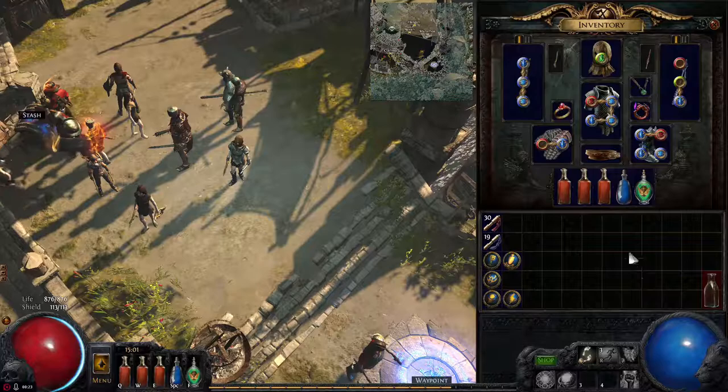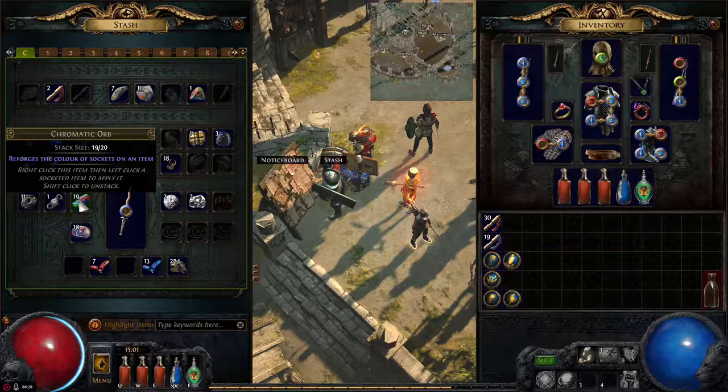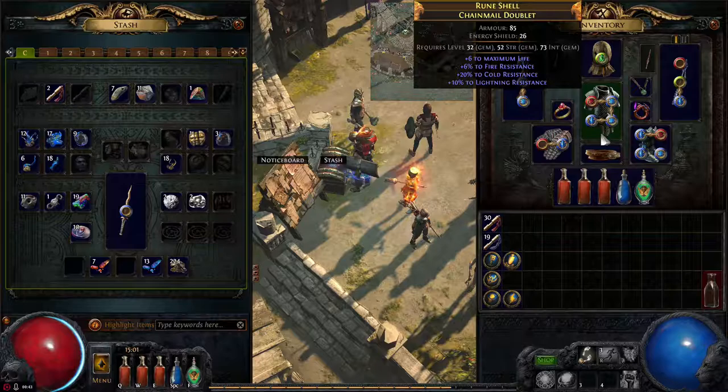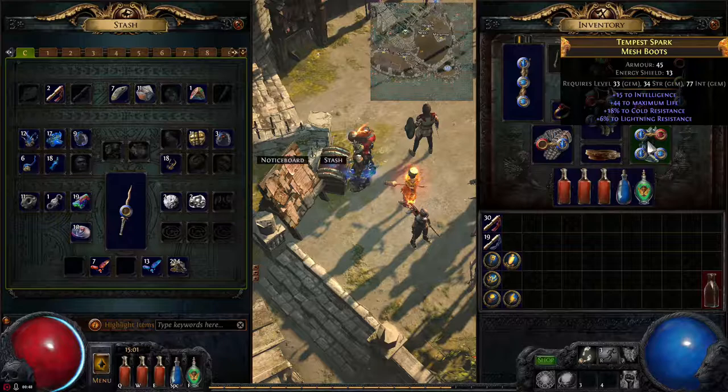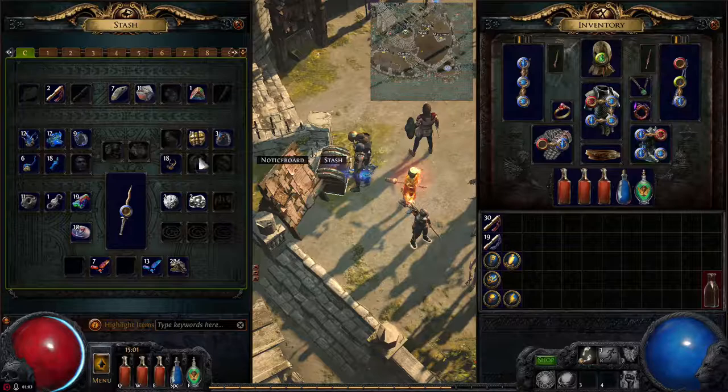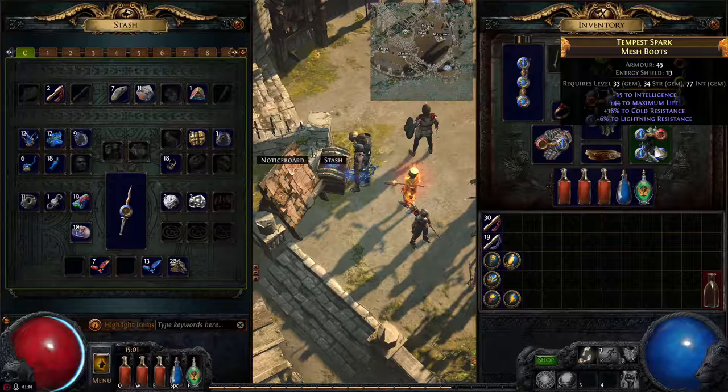First, remember all the stuff we picked up before — I managed to get a fallings from it, and I used four chromatic orbs to get the colors that I want. You'll notice this chest has armor and energy shield, so I knew it was likely I'd be able to get the right color socket I want — that's why I spent chromatic orbs on it. There were another four-linked boots I picked up but it was an evasion and energy shield base, so there's just no way I'd be able to get just blue and red on it, so I just vendored it and didn't bother trying.